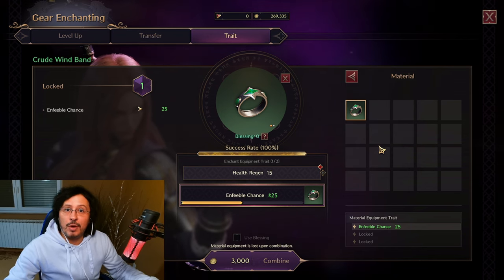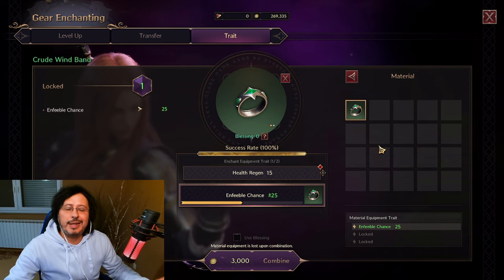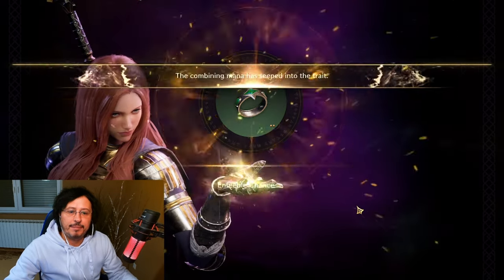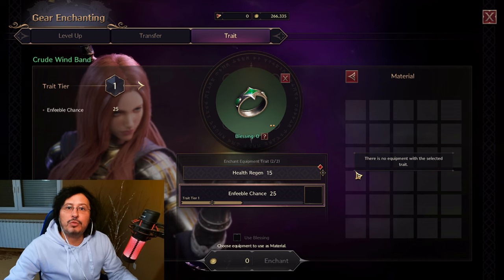This brings us to endgame, because imagine you get some amazing purple part of the gear. Well, the story is not over — you can get that part, you can buy it on the marketplace, but that's only the beginning. You still need to get at least two or three more of the same item to unlock different kinds of traits on it, or to change a trait you don't like. Let's click on combine and see what happens. Now my ring has two traits: health regeneration 15 and inferable chance 25.